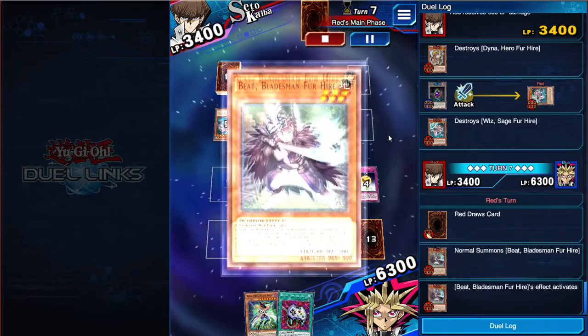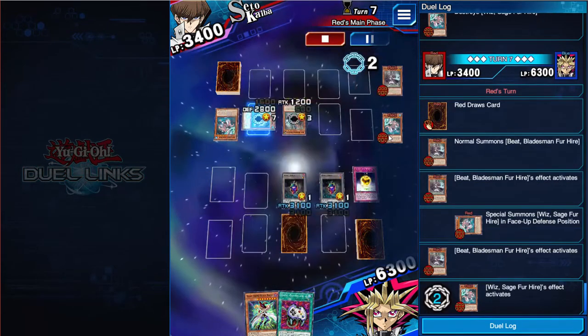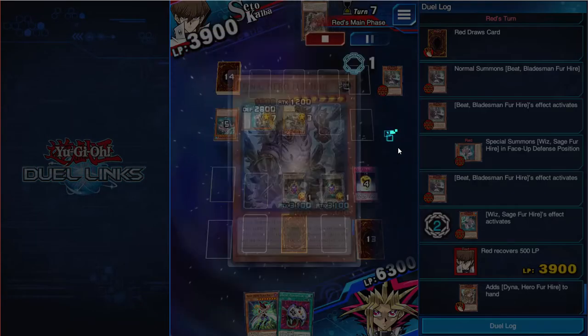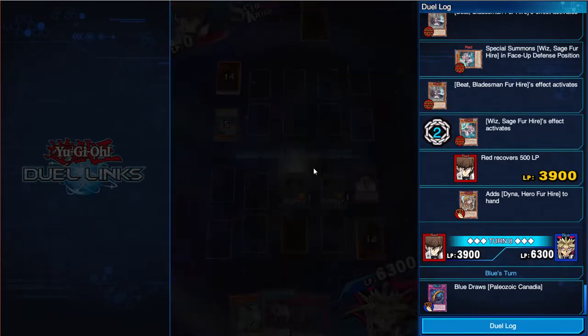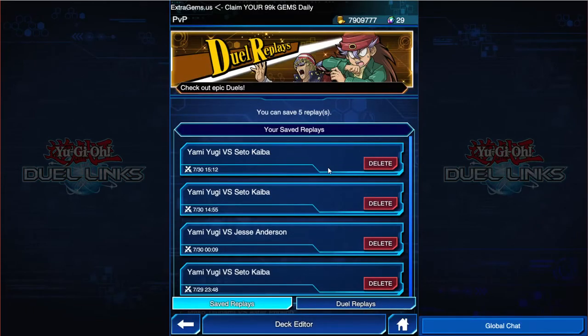It doesn't even matter at this point - I'm just gonna screw it and start poking over, swinging over everything. He has the beat here but I think he just scoops it up. Oh no, he gets another Wiz, but I just clear it again. Yeah, he's done. He just scoops it up there. That was that replay - Golden Apples putting work. 2300 damage, boys.